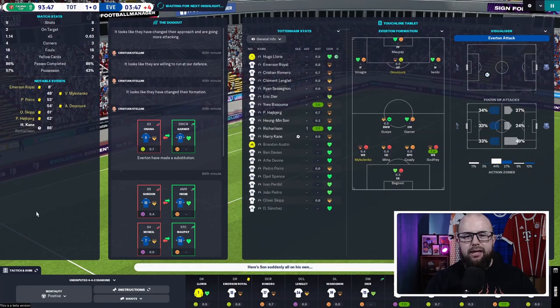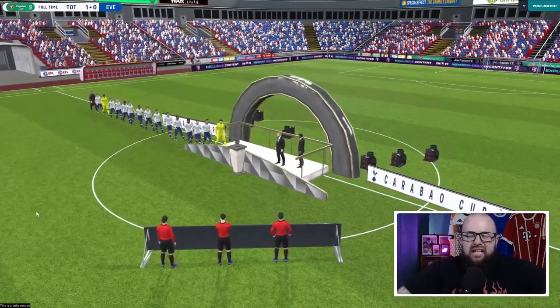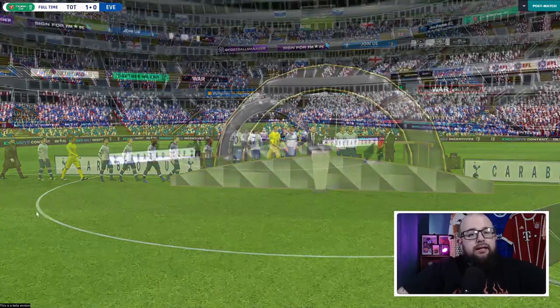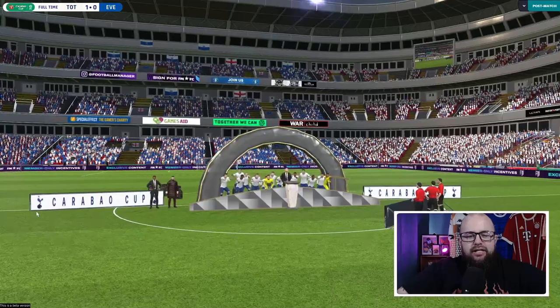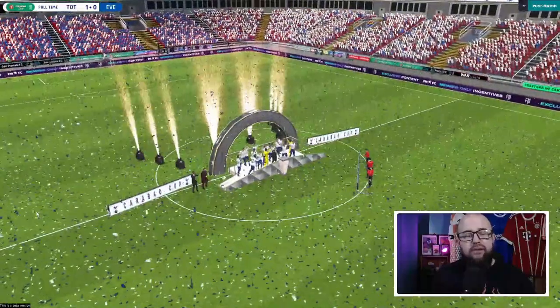The diamond formation has ripped Everton open — their wingers are getting nowhere near the ball now as we hit full time. A tactical masterclass, if I say so myself. Tottenham Hotspur are going to win their first trophy — let me know in the comments how many years it's been. In our first season, first chance of silverware, we made a mess of the FA Cup but we're here now with the Carabao Cup. Hugo Lloris lifts the trophy. The substitution of Richarlison was game-changing — his 7.7 rating in 10 minutes and the assist that led to Kane's goal.